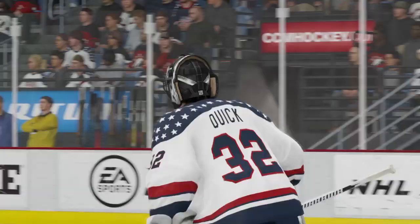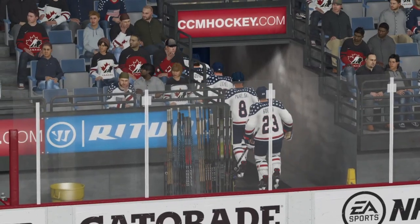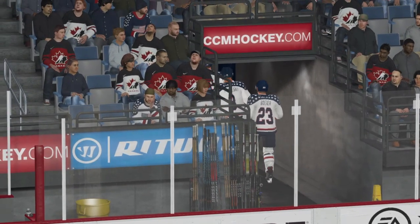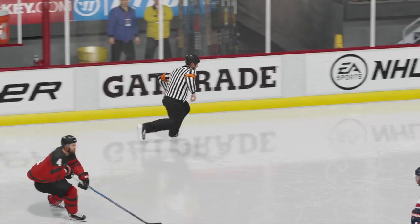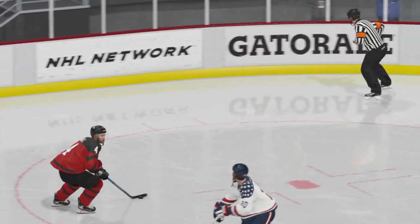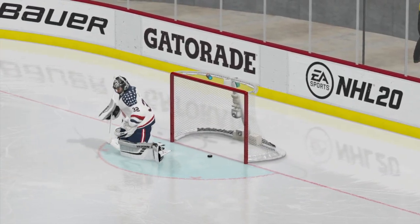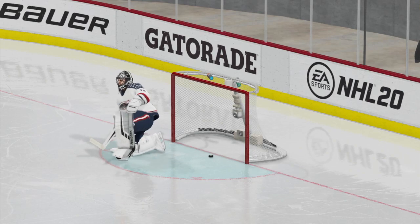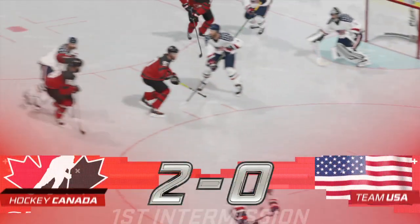Stick around, everybody. Big, big special guests coming up in the broadcast booth in period number two — you don't want to miss it. Listen up, fans: for tonight only, all team jerseys are 15% off regular price with the presentation of your ticket stub. Get yours before they're all gone. As both teams get a breather, so will we. We'll take a quick pause for the cause.